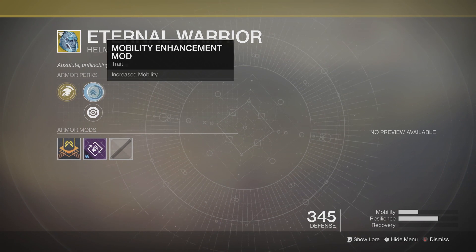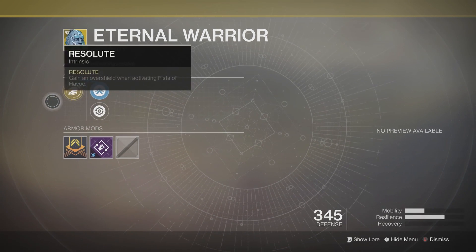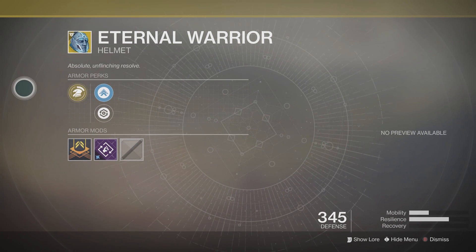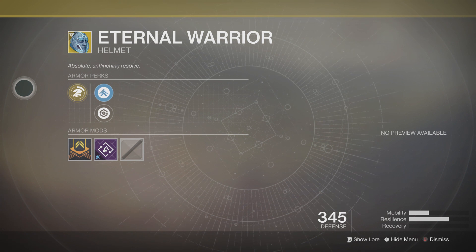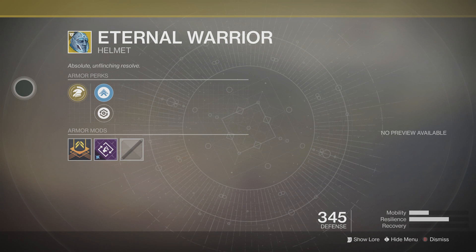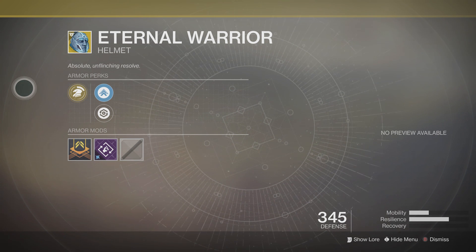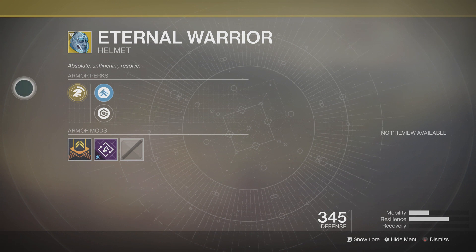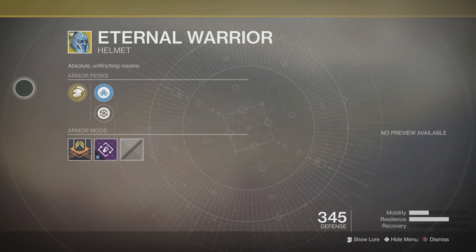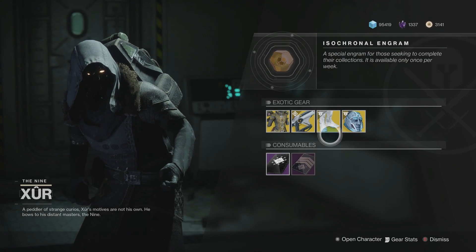You get Resolute: gain an overshield when activating Fists of Havoc. You've also got Mobility Enhanced mod and Restorative mod. This is actually a pretty good exotic only when you're low health — apart from that it is pretty useless — but sometimes in Crucible this can be very helpful, especially when running away from someone. You activate Fists of Havoc and can use that little bit of extra overshield to attack them.